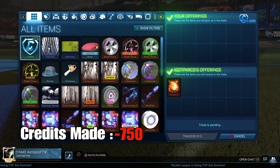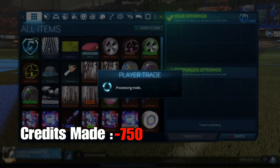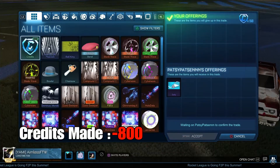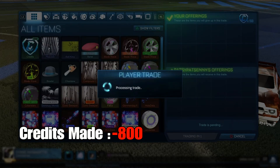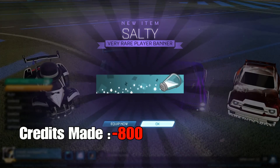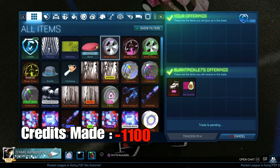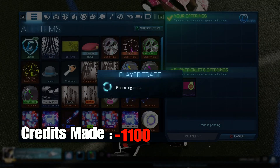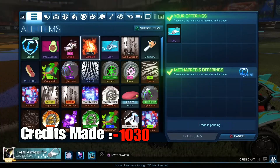Here I bought a Black Standard for 1000 credits. I really wanted to keep this one, but for the sake of YouTube I decided to eventually sell it for more. Here I also bought a non-crate very rare and a Pink Octane for 300 credits — 250 for the Octane and 50 for the non-crate very rare — which is about 100 under minimum for the Octane.